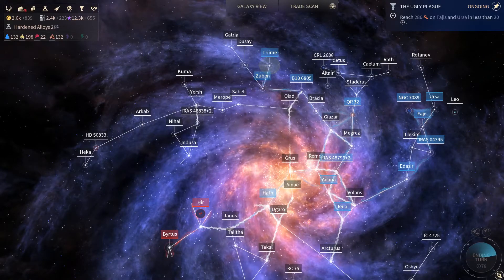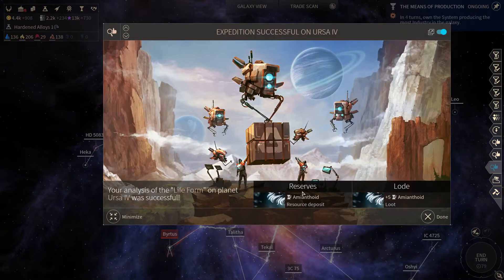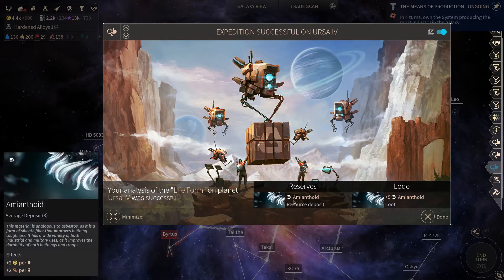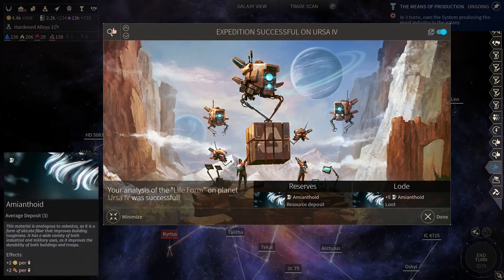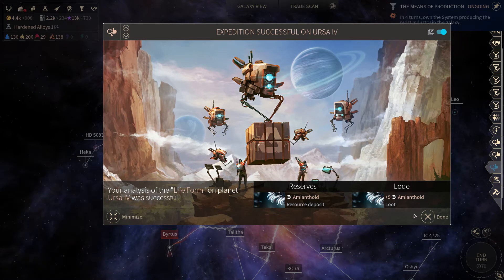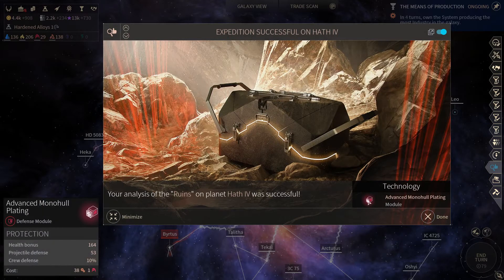There's a subterranean anomaly on a gas planet — that totally makes sense, although some gas planets do have a solid core, they must have a solid core. Amiantoid — is this new? I don't think I've seen this resource before. And we found more amiantoid and advanced monohull plating.